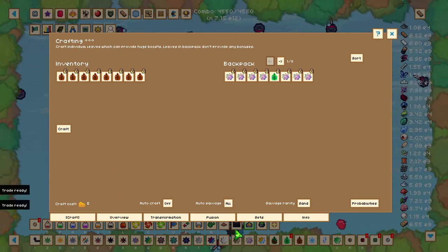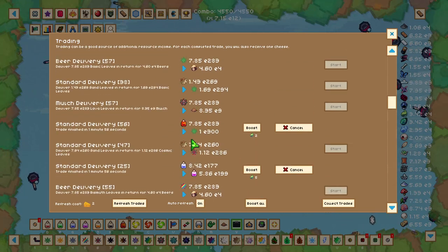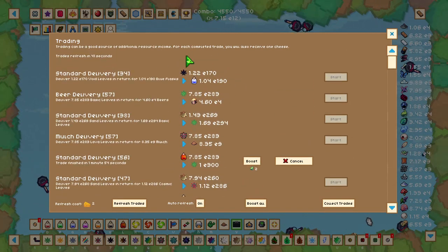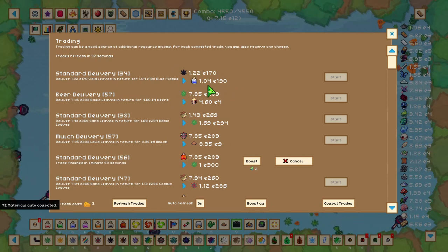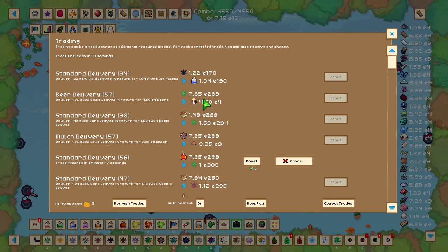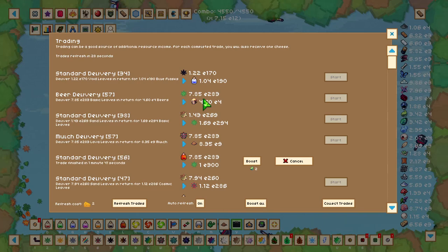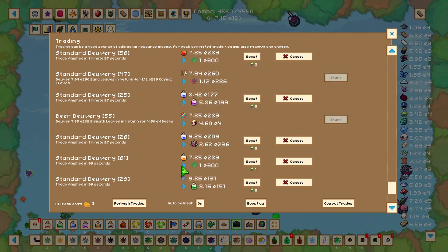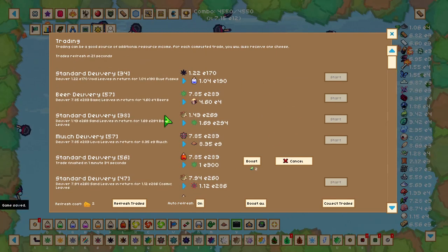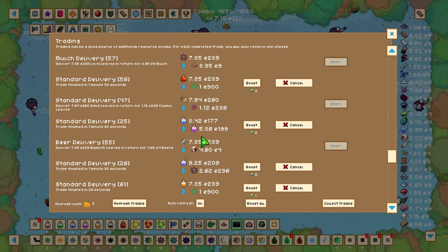To get cheese, head to the trading menu. Here you can trade void leaves for blue science flasks. When you first unlock trading, each trade takes two hours. You can also boost trades with materials if you have them, though I wouldn't recommend that at this stage of the game.